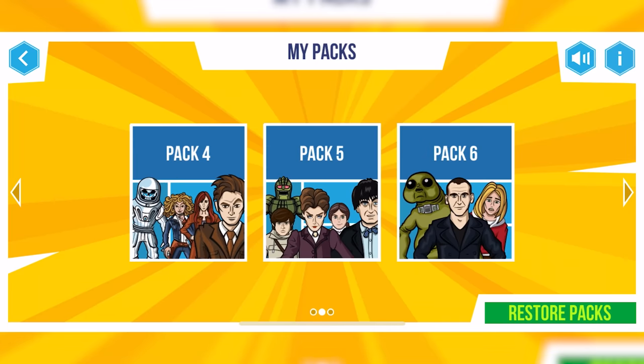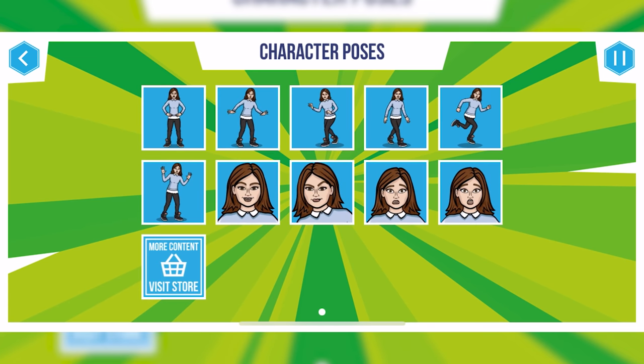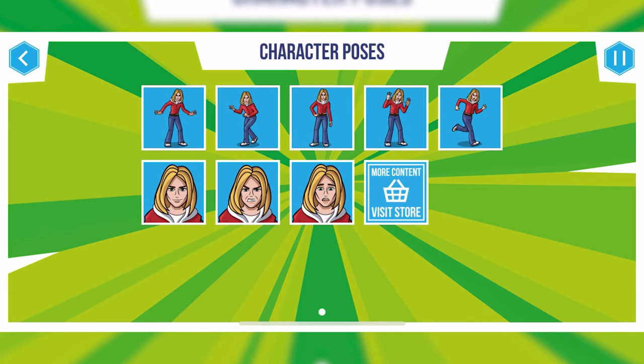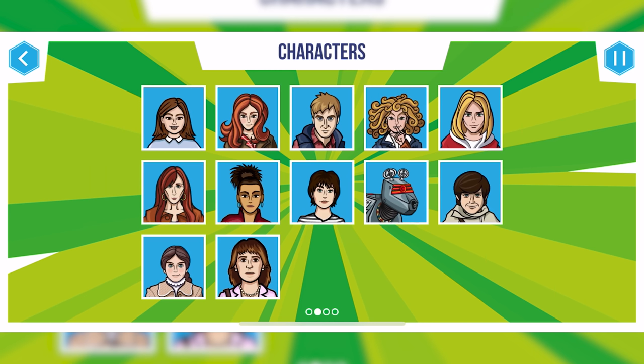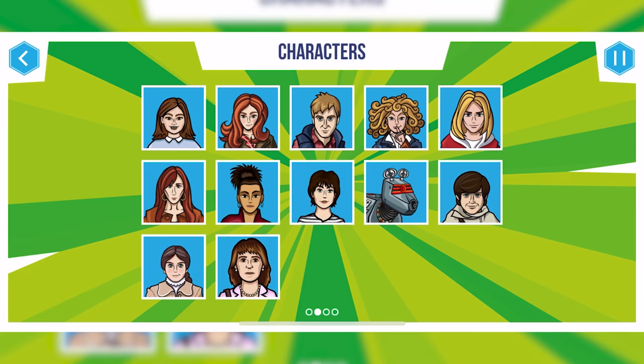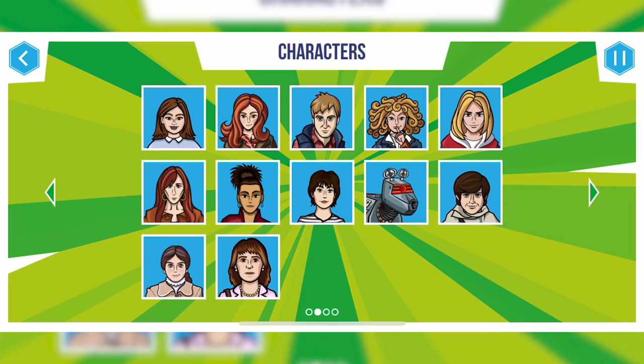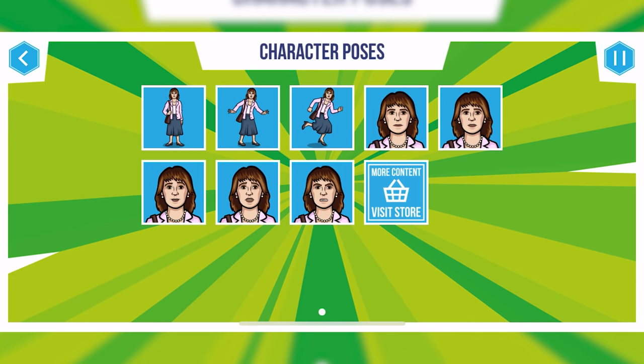I've paid the full $6 to unlock all the characters. I've got all 13 Doctors, but you're limited to the amount of characters you have in the free version. The app is quite new-series based because it's aimed at a younger audience. The only companions they have are from Rose to Clara, missing Bill and the new TARDIS team. The only classic series companions are Susan, K9, Jamie, Victoria, and oddly Harriet Jones — former Prime Minister.